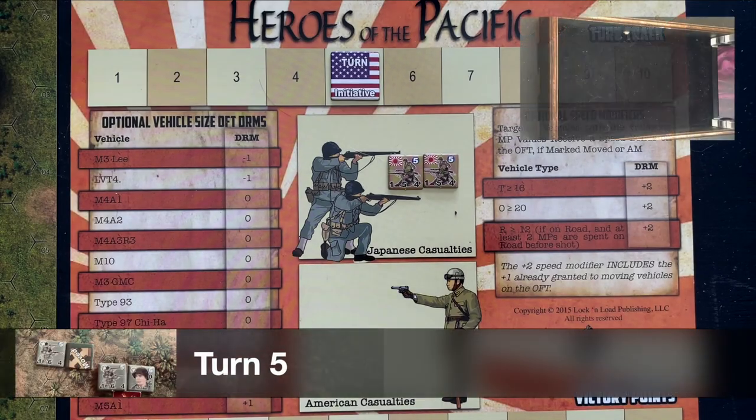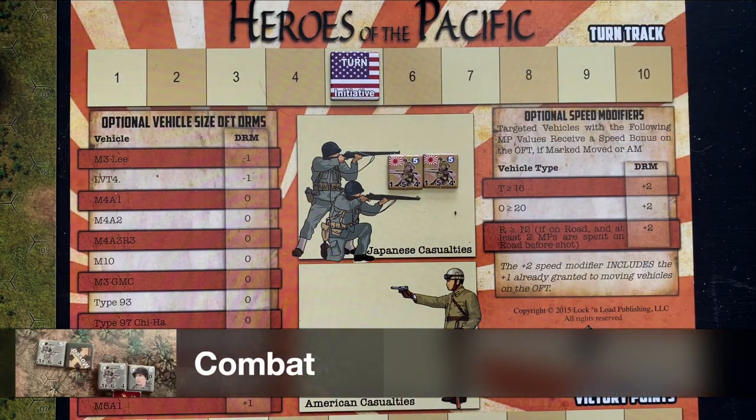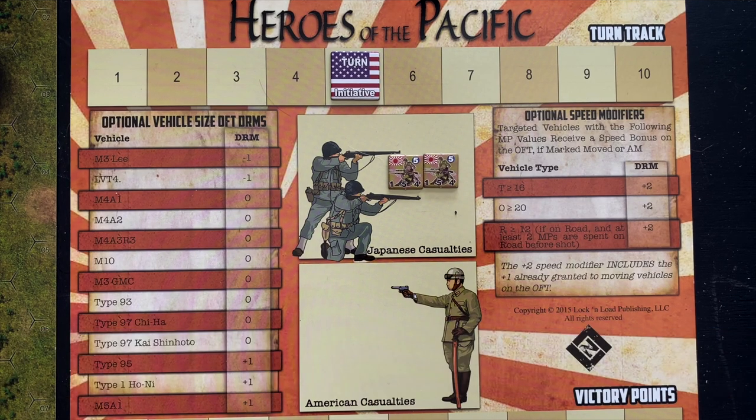Let's roll for initiative. Japanese get a three, US get a two. The Japanese go first in their rally phase, but they don't have any shaken units — Japanese infantry don't get shaken. There's no need to reposition or reassemble machine guns, and there are no support weapons to exchange. All the things that would apply in the rally phase don't apply to the Japanese, so we go straight to the US rally phase.